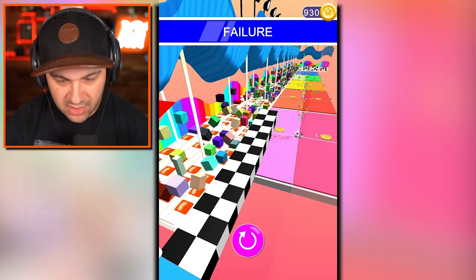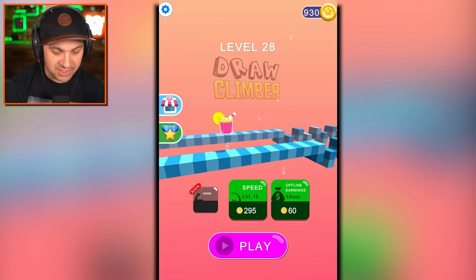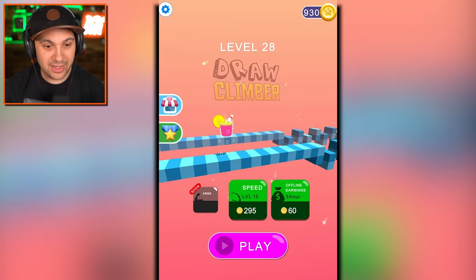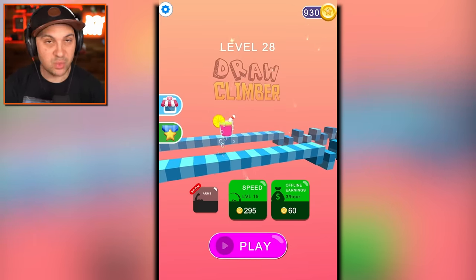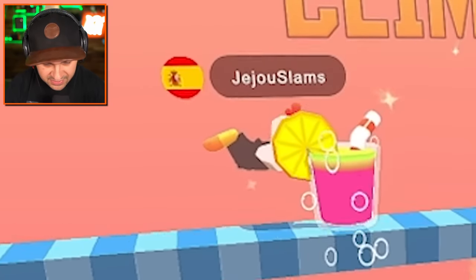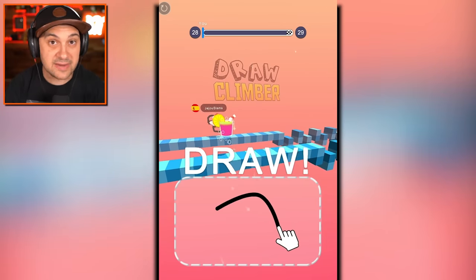Holy cow, I got destroyed. I got to up my leg drawing game. This ain't it - I'm drawing squiggly lines. That dude had like perfect straight lines that were double filled and stuff. That was crazy, that thing was a beast. Maybe it was an actual robot. And for the record, the only reason I know we're drawing legs is because I can see the game is eventually going to have an arms mode.